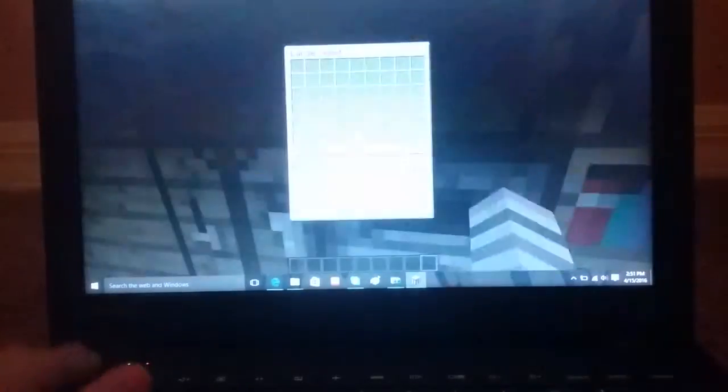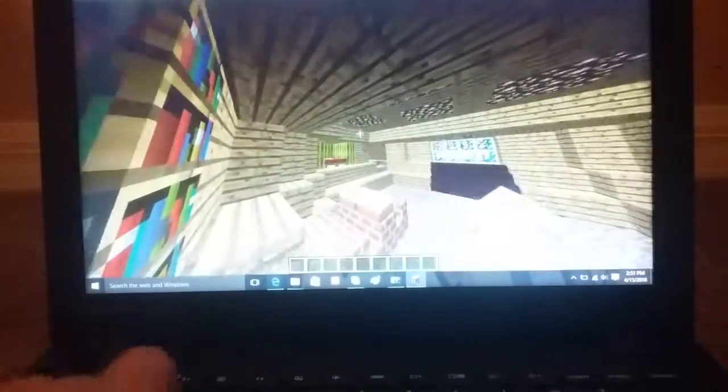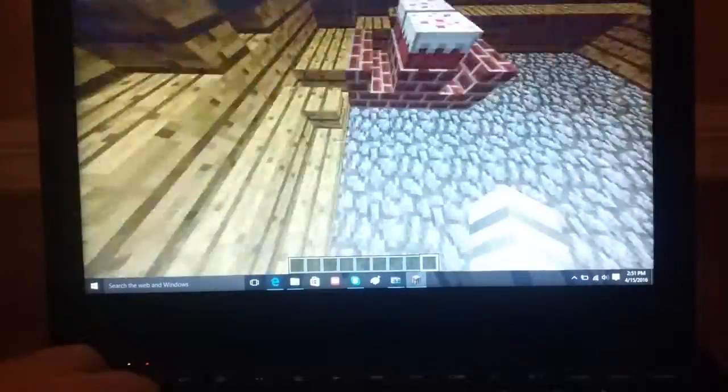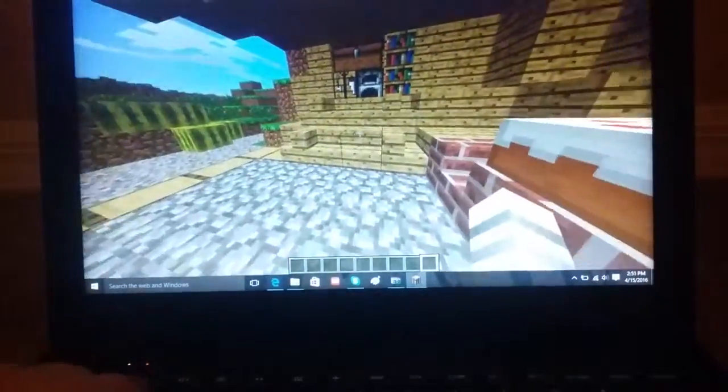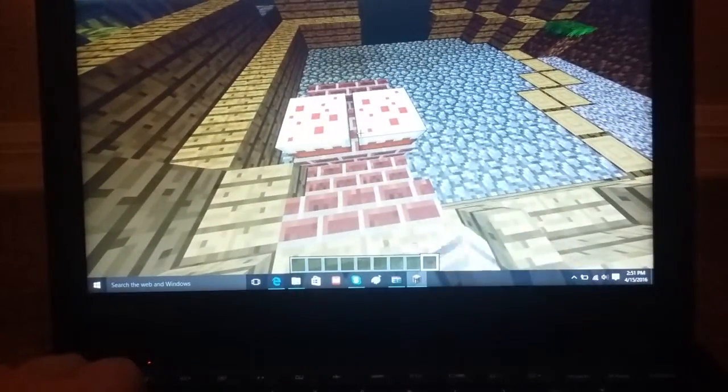So up here is my little kitchen area. Apparently slabs don't go upside down, and of course neither do stairs. And then over here is my little dining area - cake!